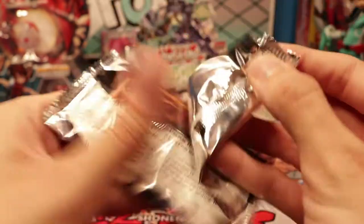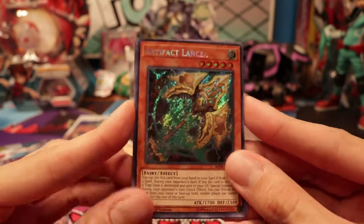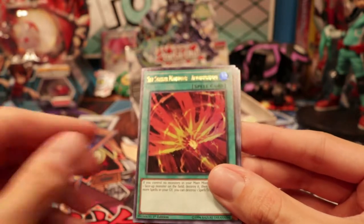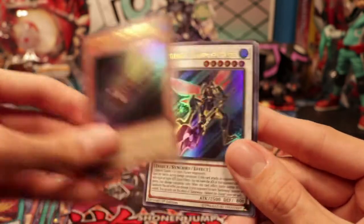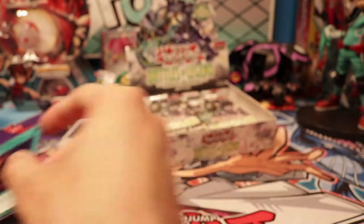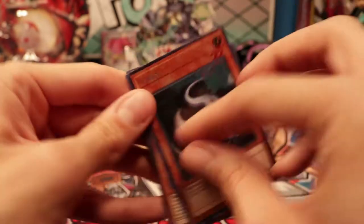Next pack — let's get that Secret Rare Battle Wasp, let's get Mobilize Engage, let's get Lambda. Artifact Lancia! That's also really good — this is a great hand trap to counter decks that banish, like Thunder Dragon, and I do not like that deck. Sky Striker Maneuver Afterburner — there's a Sky Striker card right there. Battle Wasp Dark the Hunter, that's another one. Halberd the Charge and Vision Release. I'm so happy my friend pulled a Boral Sword, because that was the main card I needed from this.